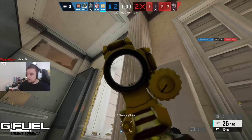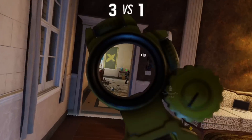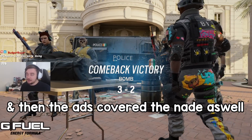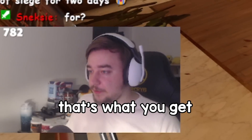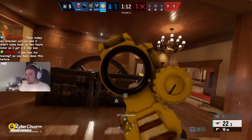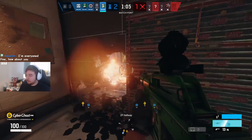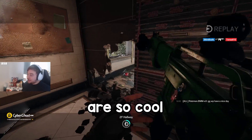Jager's gun feels insane now. They are completely unaware. They tried to nade that spot because they weren't sure if someone was playing in there, and then the ADS covered the nade as well. That's what you get for face checking! The observation blockers are so cool!